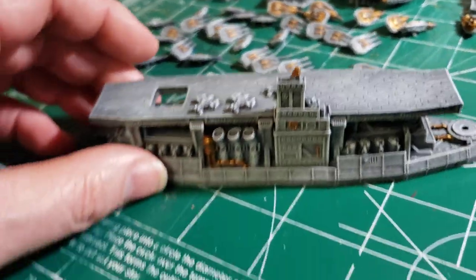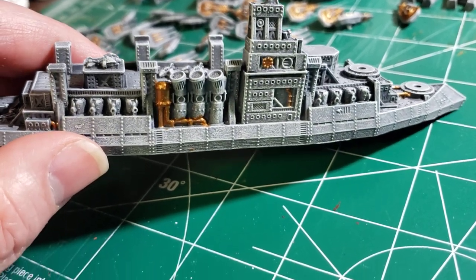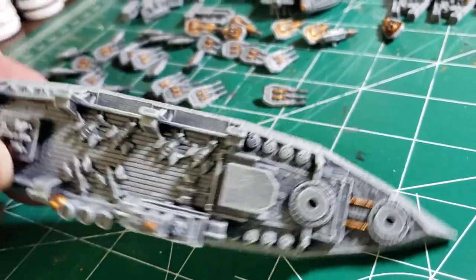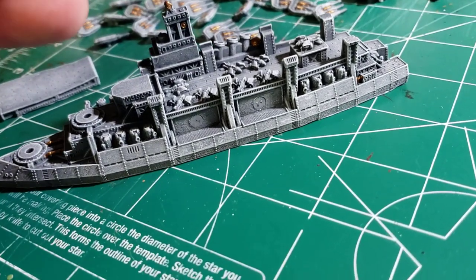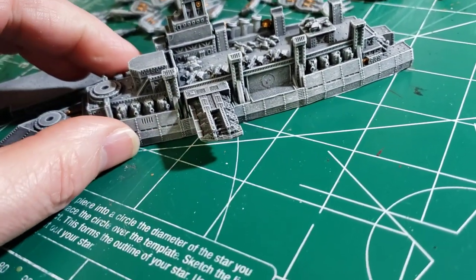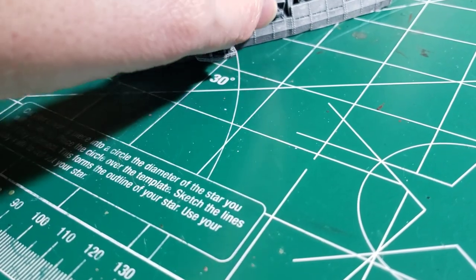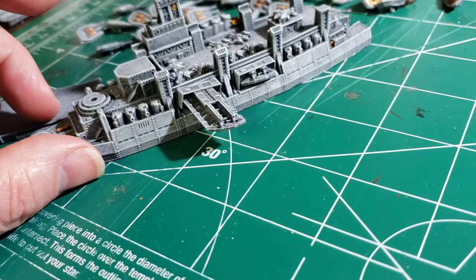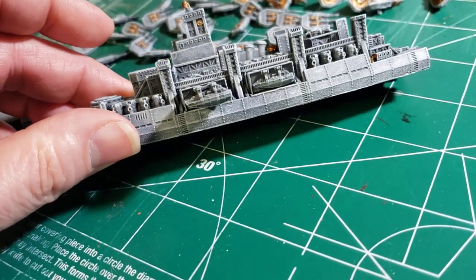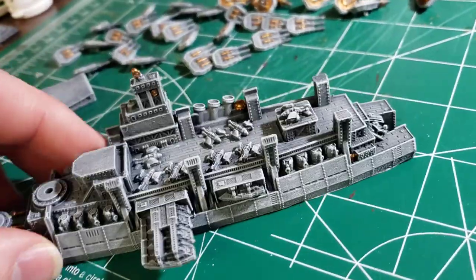And then we've got the big fleet carrier. We've got all the decking below — the below decks — and then the elevator right there. Some more brass work. I think I showed this before — we've got the magnetized sections here. Put that in there, it's magnetized. I've got to put those together. And you've got all the broadsides and the turrets up here. Lots of work there to do.